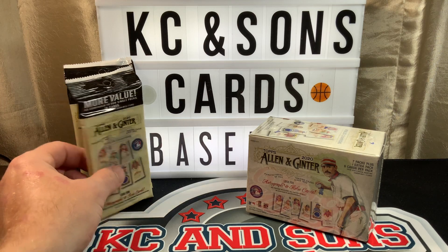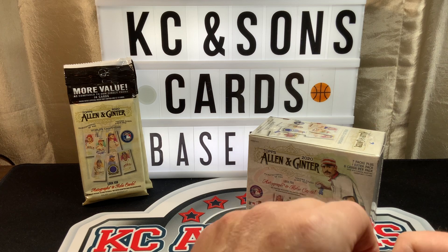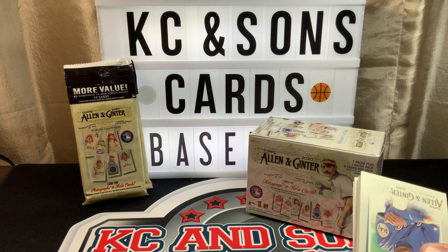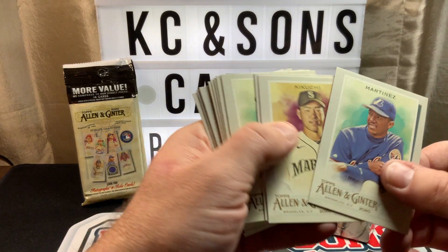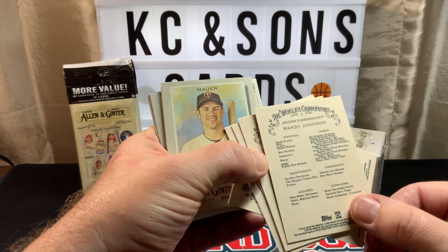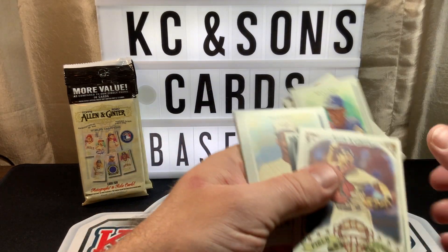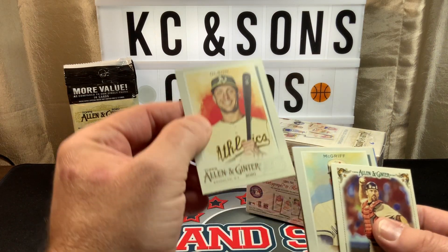What's up YouTube, Casey here with Casey and Sons Cards. We have a quick retail rip — three fat packs of Allen and Ginter and one blaster. You get 14 cards in the fat packs and we'll take a look at the blaster in just a minute. These are the backs if you haven't seen them. Standard Allen and Ginter — I don't think there are any guarantees in the blasters for mem cards or autos.